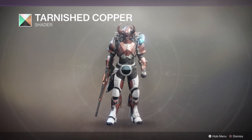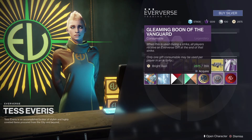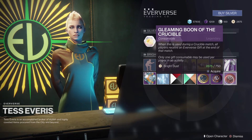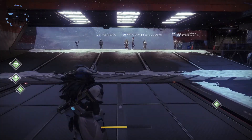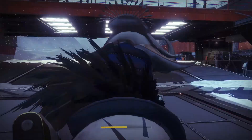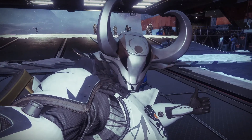And then we have the Tarnished Copper shader. Finally, we have our Fireteam Medallion and Gleaming Boons of Vanguard and Crucible, so pick those up if you want them. That's going to be it for the week — thanks for watching, like, comment, subscribe, all that good stuff. Goshuki out.